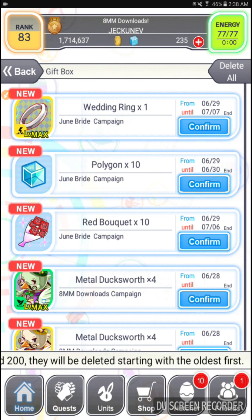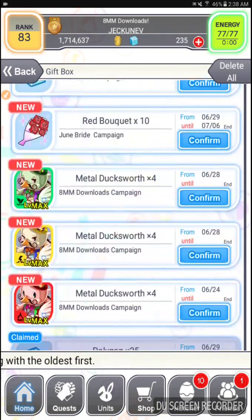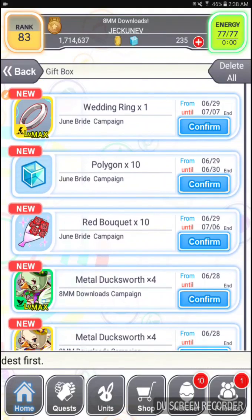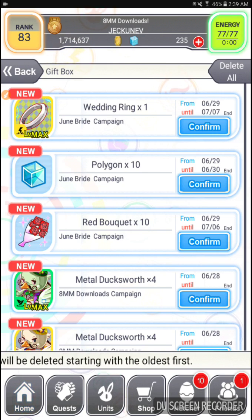Today I opened up my gift box and I do have some metal ducks worth sitting around. I know, I gotta withdraw them eventually, but they have no expiration. It seems that everybody was given ten red bouquets, which means I can do a red bouquet pull. Also ten polygons, which expires tomorrow, so it seems we're gonna get ten polygons every single day.